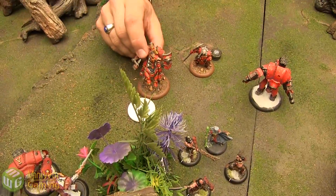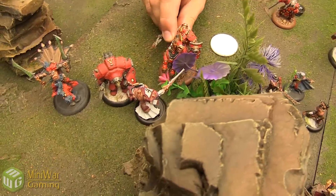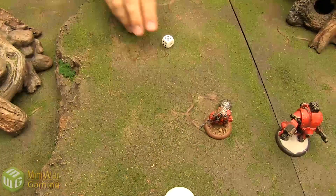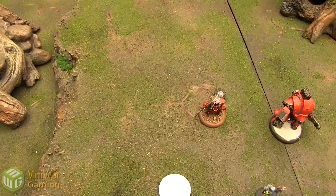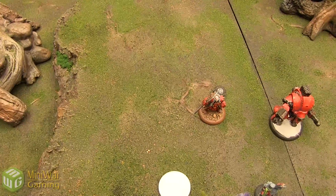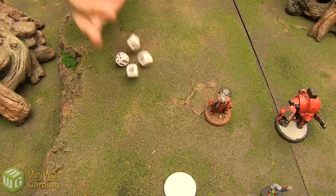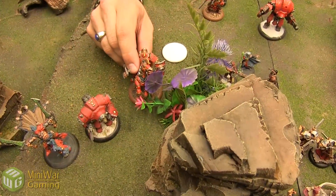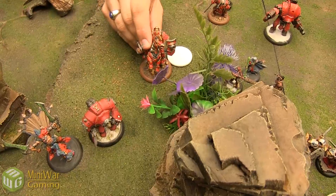Dracoon charges — looking for a 3, gets it. Charging Weapon Master, POW 14, dice minus 3 — he's dead. Dracoon repositions back.